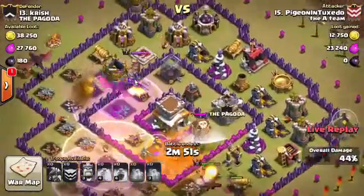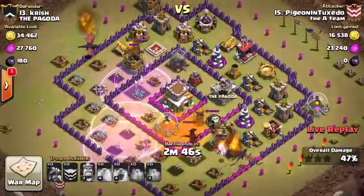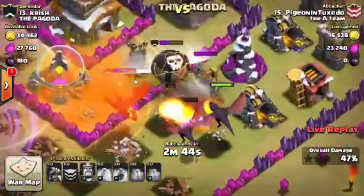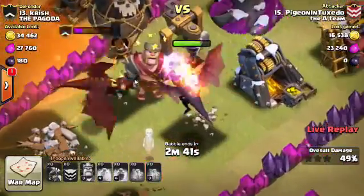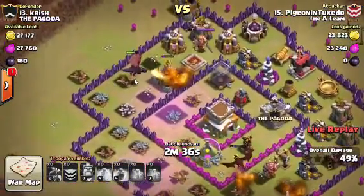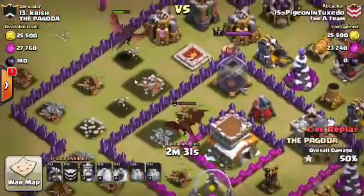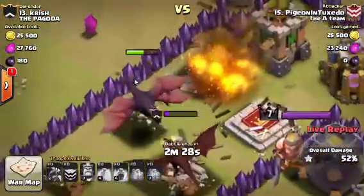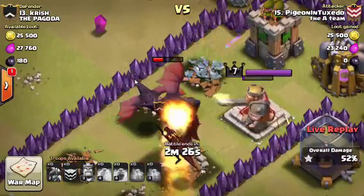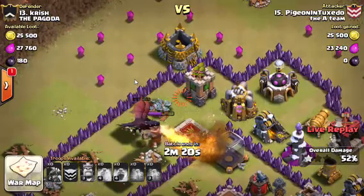We have a live war attack — Chris is getting attacked. Just jumped into this raid. All the air defenses are down but the Clan Castle dragon's still up. There's one air defense still up. This is a one-star, could almost be a two-star — if that dragon had been over there to take out those other dragons. Dragon's gonna get a couple more hits on these dragons, these dragons are gonna go down. Pretty much a fail raid.